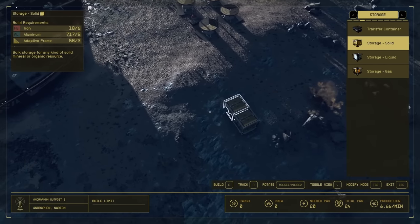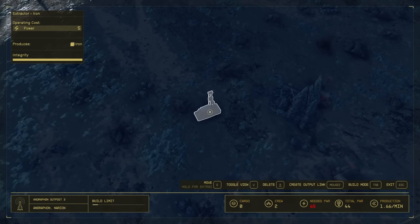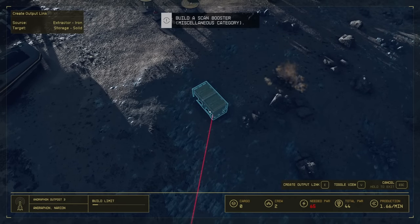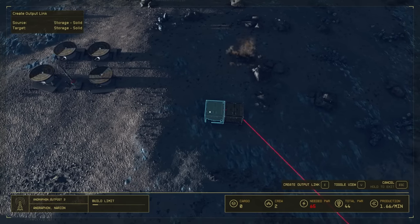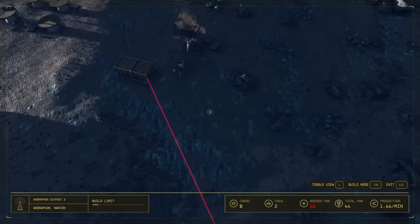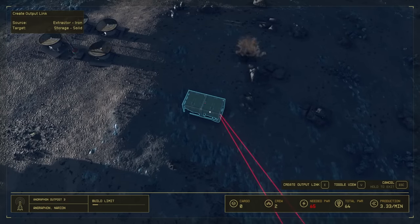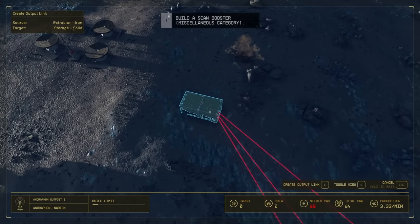We're going to place a bunch of storage units — we'll place two for now since we don't have a ton of iron, but we're going to be farming iron anyway. Once you've got one or two storage units down, go over to your iron extractor, right-click to create an outpost link, and drag it to your storage. Then link your storage overflow into the next storage unit and so on, so your storage chain always fills up all containers. We'll explain more as we go.